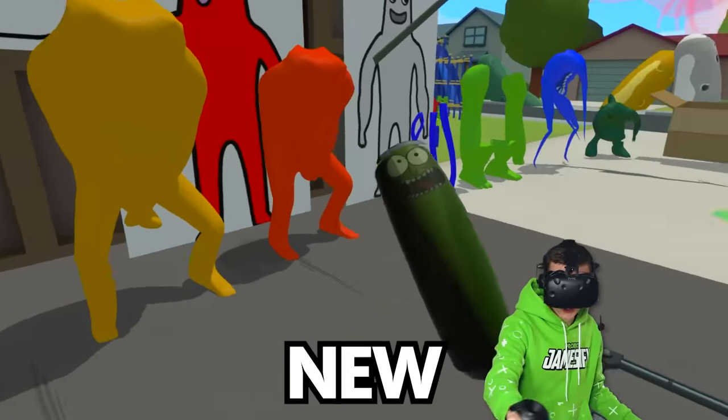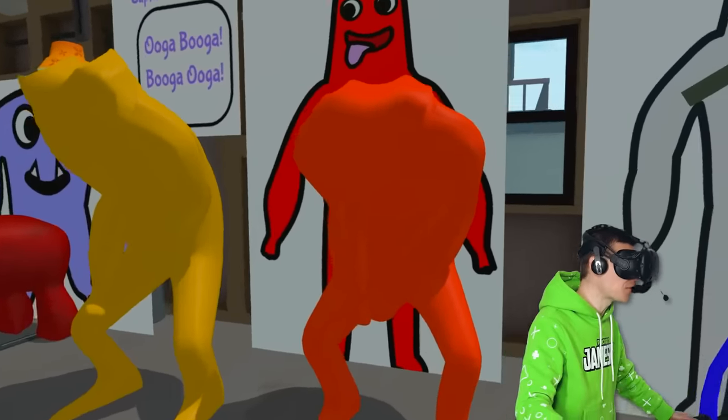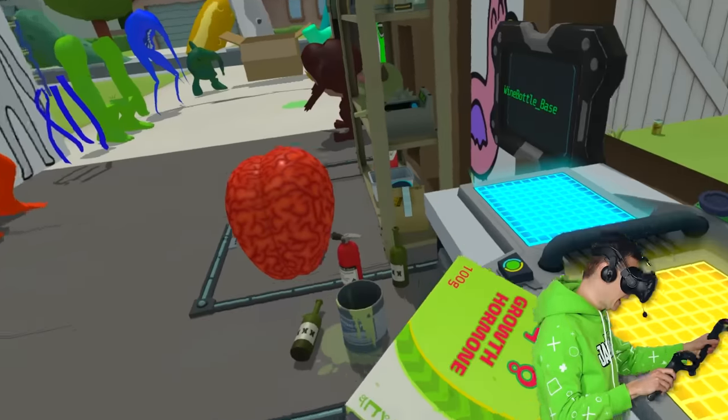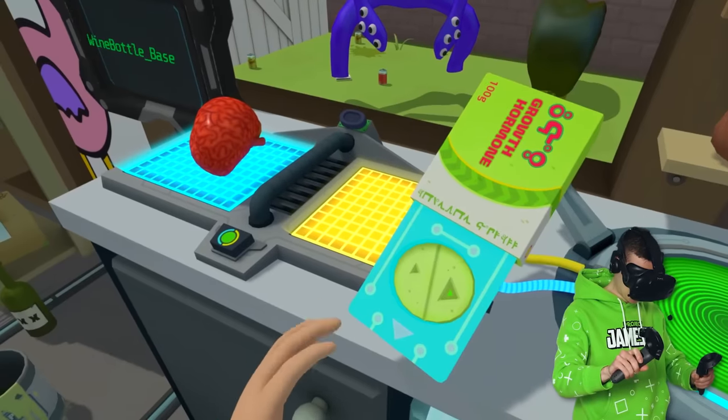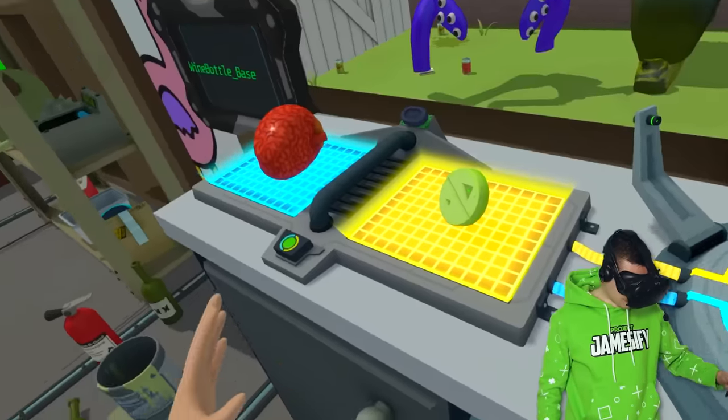This is PickleRick, and these are the new monsters from the Garden of Ben-Ben. Except they're all missing a face. We're gonna start by pickling Red Jumbo Josh. If he needs a head, he also needs a brain. So let's put that on a combined platform together with the growth hormone, to make it nice and big.